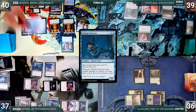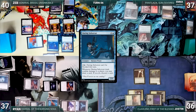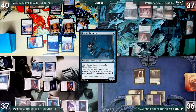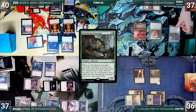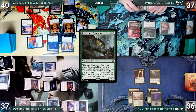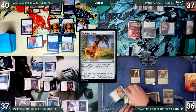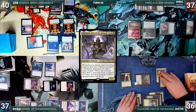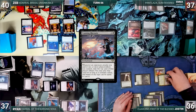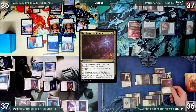Zeb draws and plays a Command Tower, casts Daring Saboteur, then attacks Emma with Corsair Captain. Emma takes it and Zeb ships the turn. Emma draws and casts their commander Pantlaza, Sun Favored; it enters and Emma discovers 4, revealing Death Gorge Scavenger and casting it. Emma passes, discarding to hand size. Justin draws, plays a Swamp, recasts Clavalino, casts Swiftfoot Boots and equips them onto his commander, then attacks Zeb with Nighthawk Scavenger and Clavalino. Clavalino triggers and becomes a Demon. Cunning Rhetoric triggers and Justin exiles Etchings of the Chosen off the top of his library. Zeb takes 4 and Justin gains 2. Justin ends his turn.